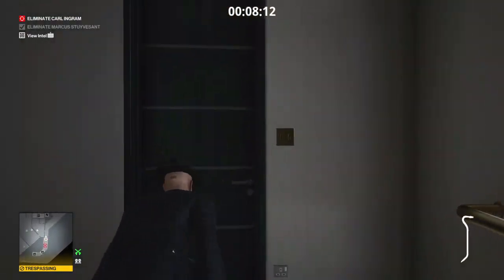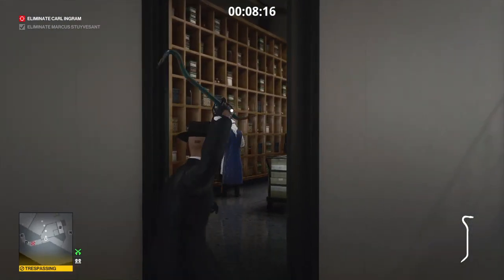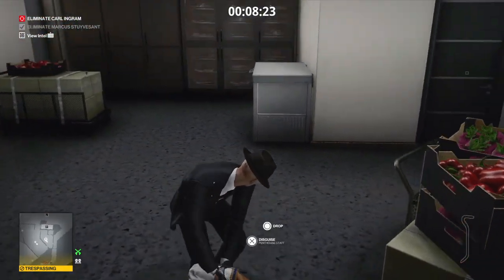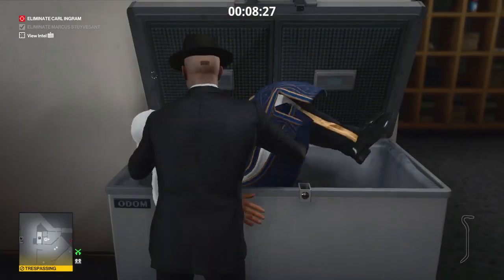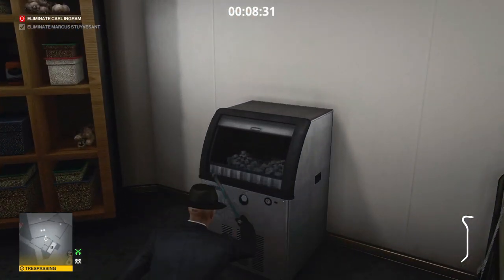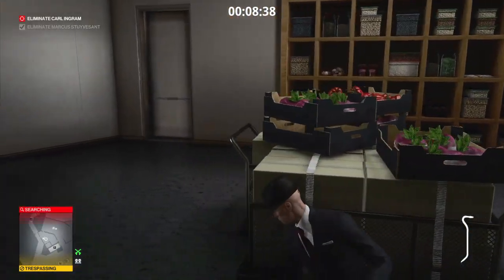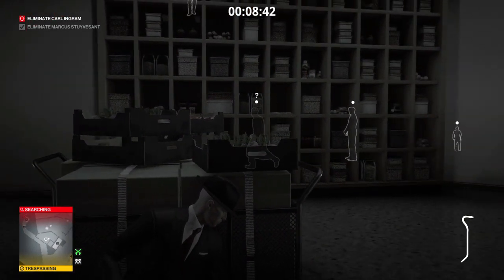We're going to make our way straight into the pantry and render the staff member here unconscious. We'll retrieve our crowbar — we aren't quite done with that yet. We'll hide our new friend in the chest freezer at the corner of the room, then turn on the ice machine to attract the attention of the chef. When the chef comes to investigate we can then remove him from the equation.